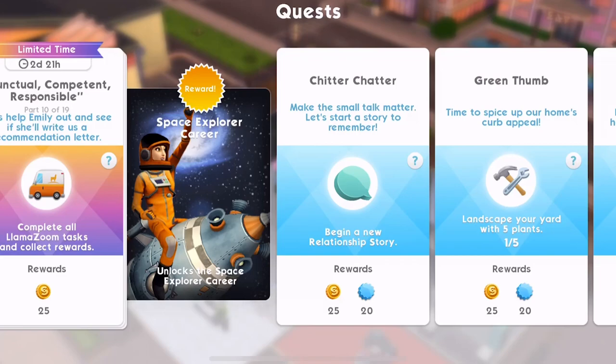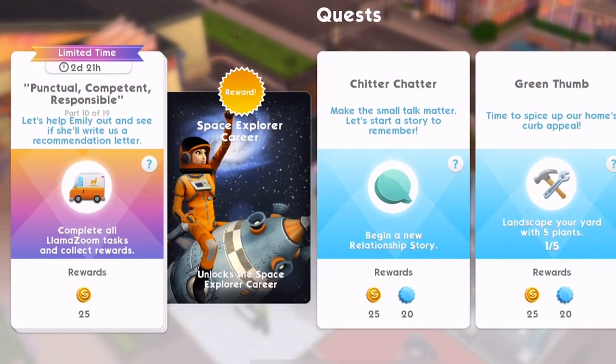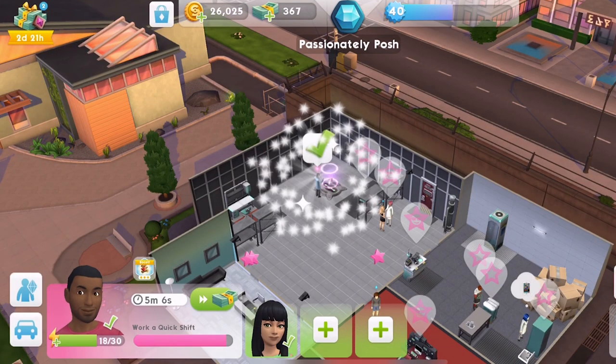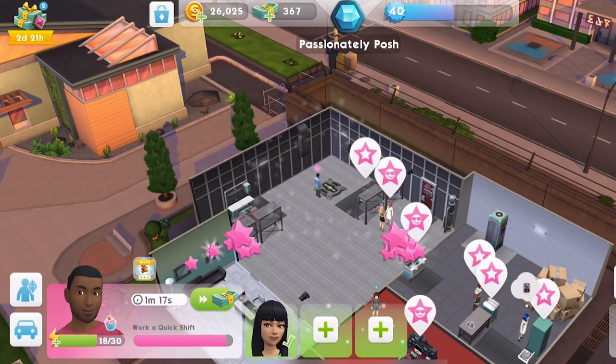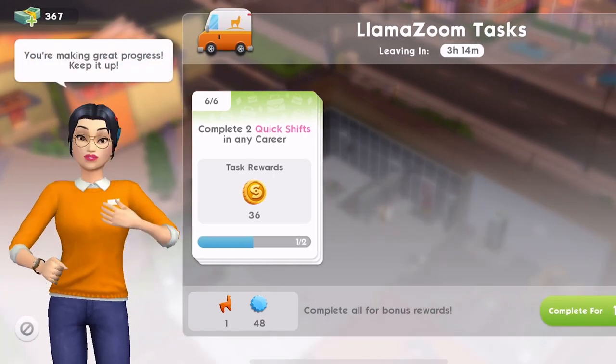Hi guys, my name is Gina Gemsicle and welcome back to The Sims Mobile. We are continuing with the Space Explorer career quest, which we started in the last video. There are 19 parts to this quest and we got up to part 10, where we had to complete all the Llama Zoom tasks and collect the rewards. I am almost done with that — I've got to complete two quick shifts in any career.